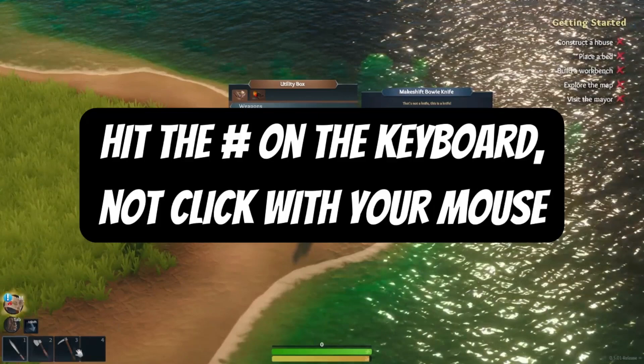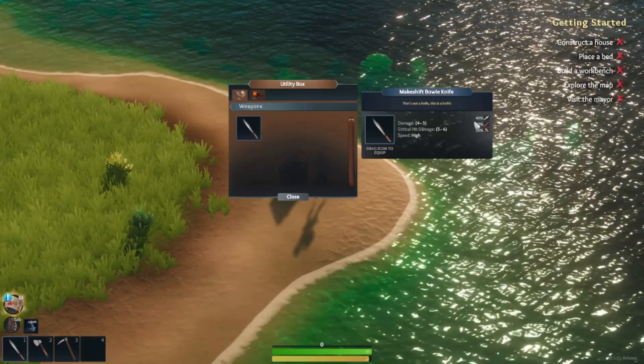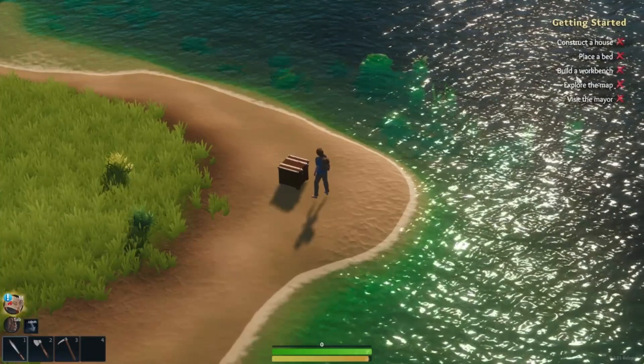You have the tools on the right tab and weapons on the left tab. You can see all the stats when you hover over them. You start with a quest called 'Getting Started,' shown in the upper right-hand corner, where they want you to construct a house, place a bed, build a workbench, explore the map, and visit the mayor.